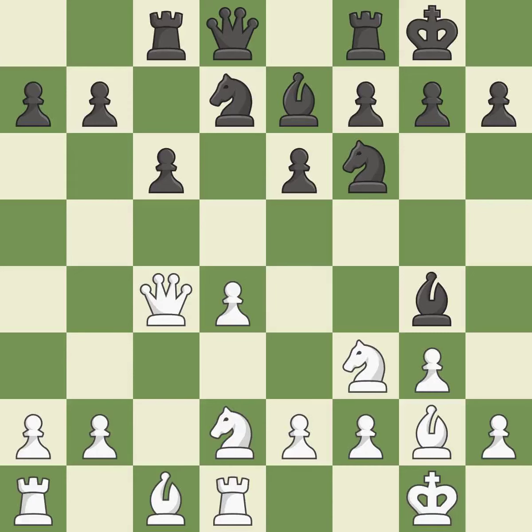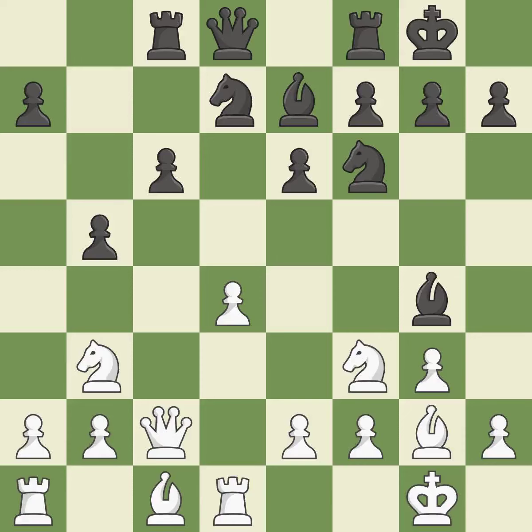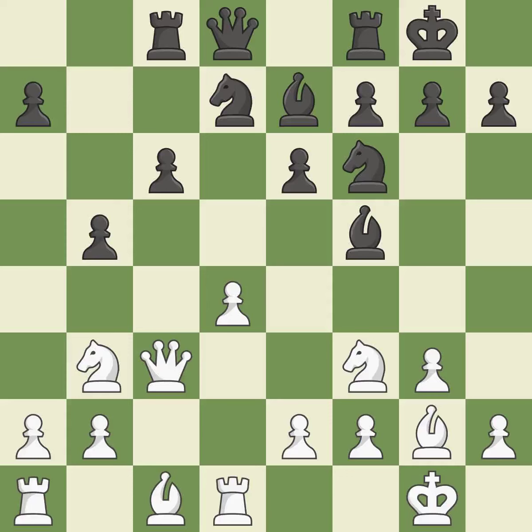This develops a rook off its starting square, getting it into the action. This threatens to kick a queen — it is good. This misses an opportunity to kick a bishop. This allows the opponent to win a tempo by threatening a queen — it is an inaccuracy. A pawn kicks the opposing queen, forcing her to move or risk being captured — it is quite good. The queen is therefore moved to safety.